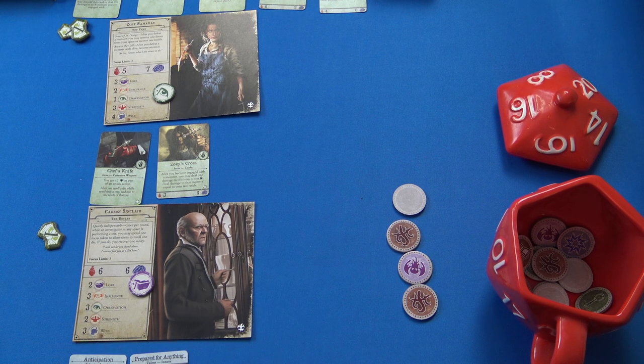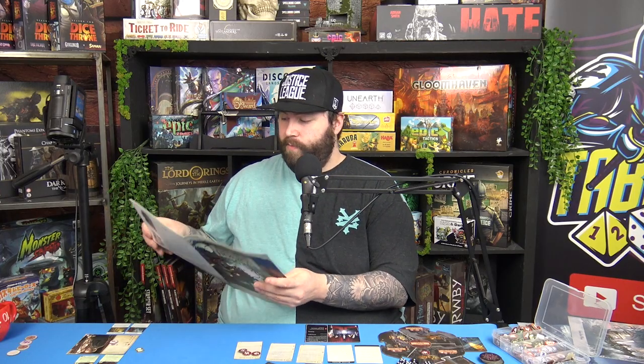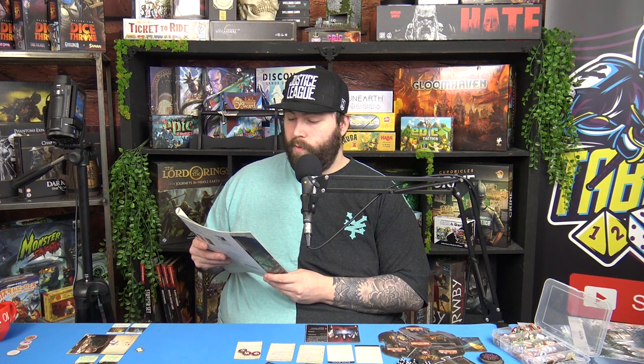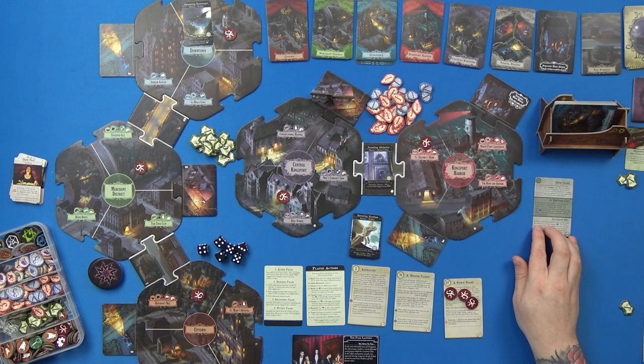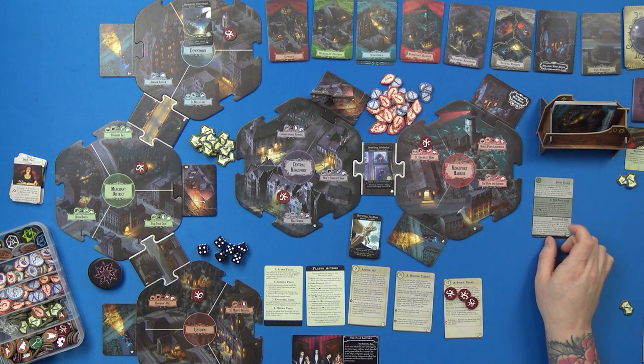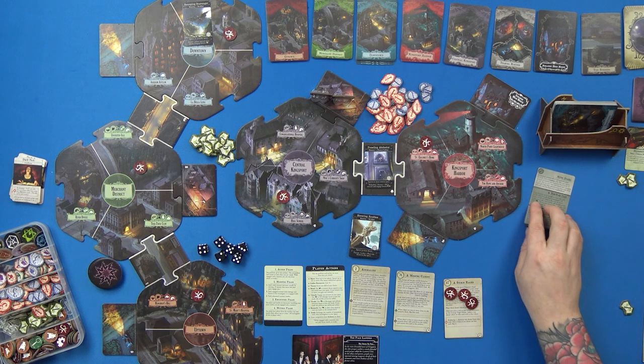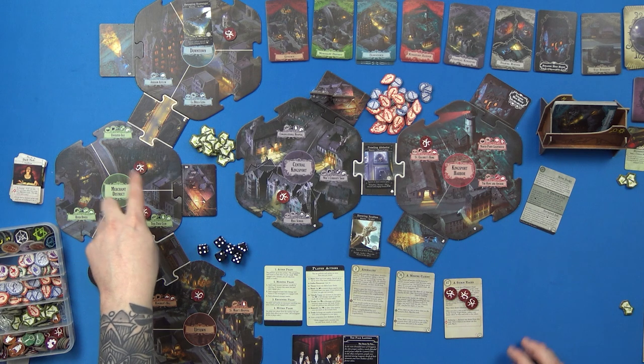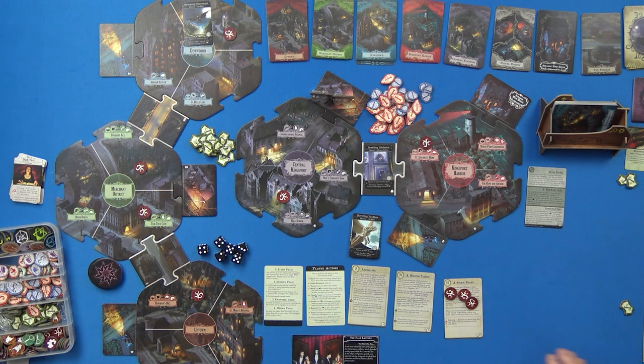We spawn a doom — spread doom by discarding the bottom card of the event deck face up and placing one doom token in the location marked with a doom icon. We take the bottom card and spawn a doom at the Tick Tock Club in the Merchant District. I'm going to have to go back there and start clearing that out.